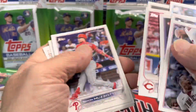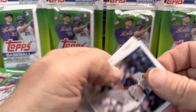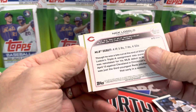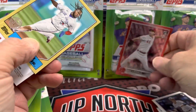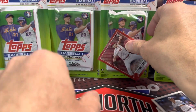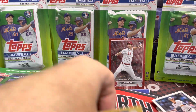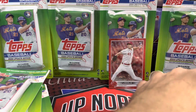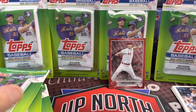Just going to kind of buzz through all the base cards — you've seen them a million times. There's a Kirby, not bad. Nick Lodolo, and this is going to be a red, so nice color match. Nick Lodolo, set him up back. And then we have the two inserts — the Stars of the MLB and then the '87 Topps.